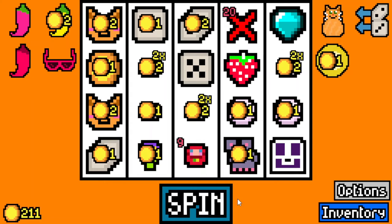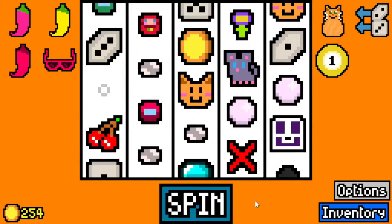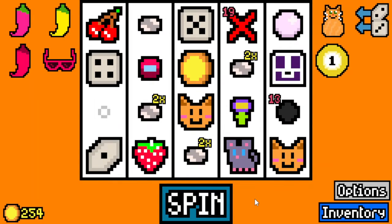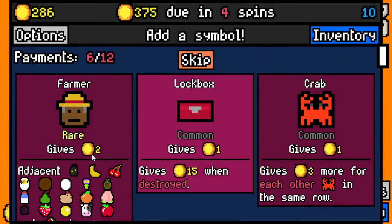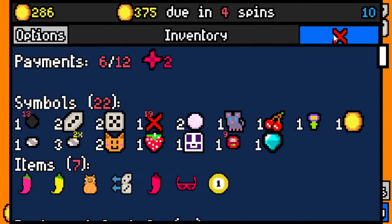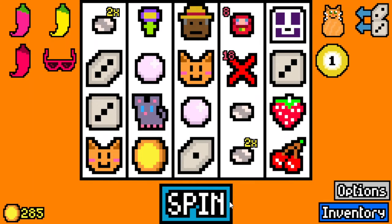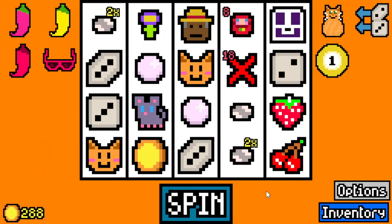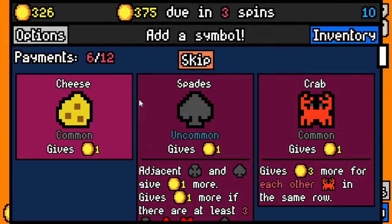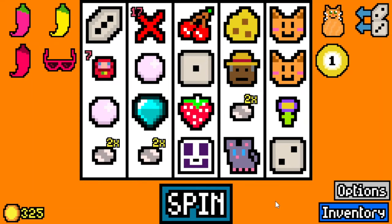We got a lucky capsule - maybe we can get lucky of course. Boom, another essence. Magic key with this lucky capsule - we got a farmer. I'm going to take it. That's a 2 per, it can buff our strawberry. We still have this mouse. I'll take a cheese for it, honestly.